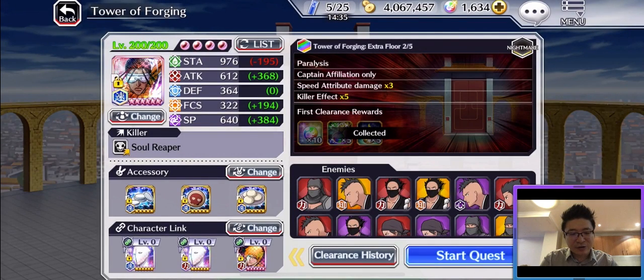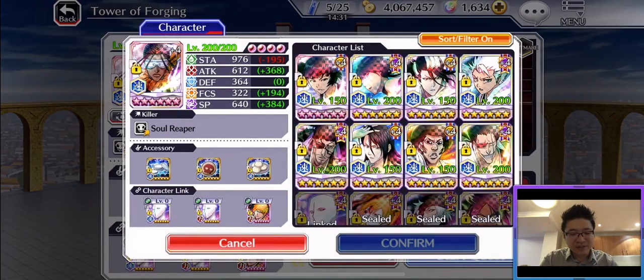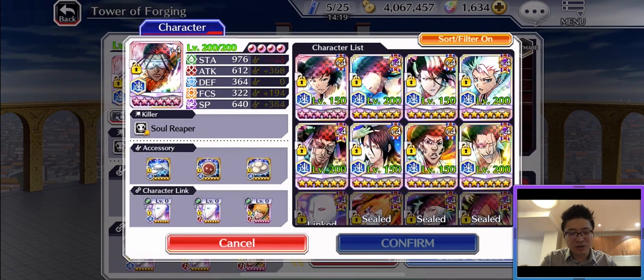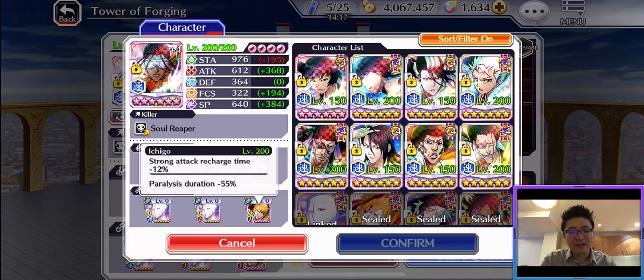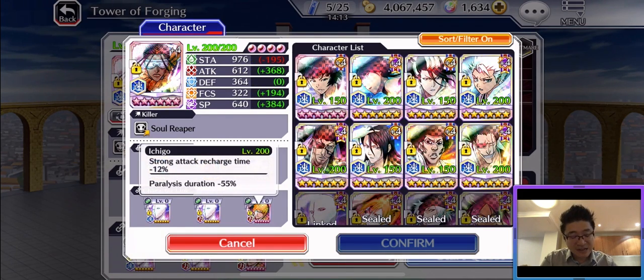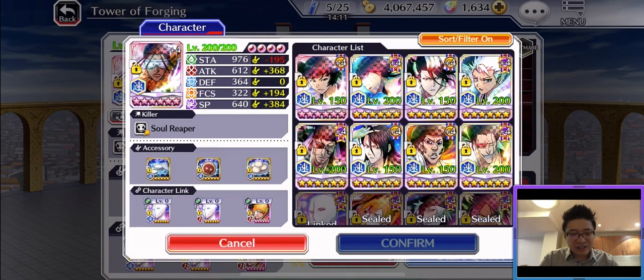The character I use in this level is actually OG Kaname. As you can see, his configuration has no zero link slot. What I did is put Senkaimon Aizen in the link, and also Resurrected Ichigo, because he gives a 55% reduction of paralyzed duration and also gives strong attack recharge.